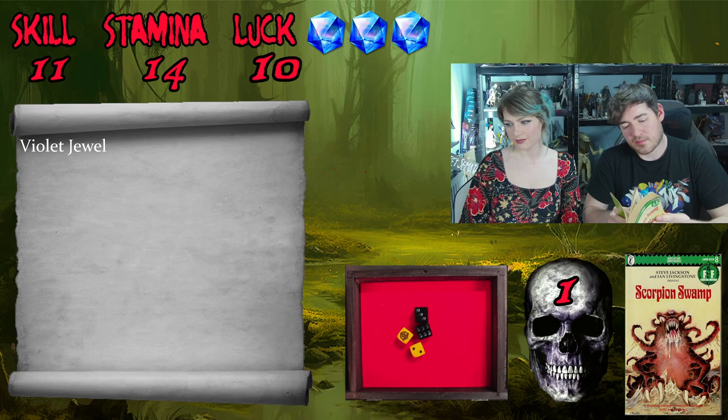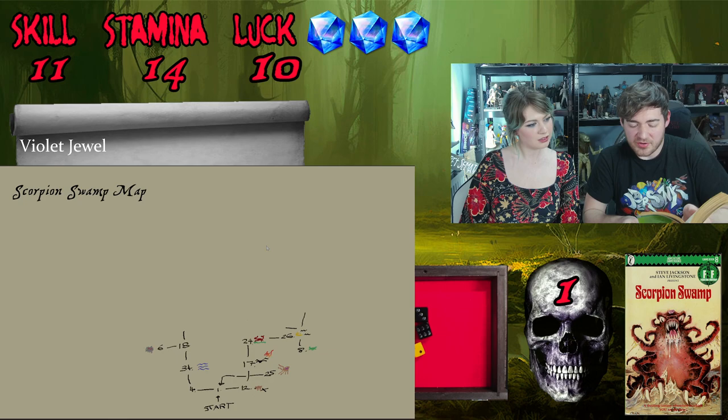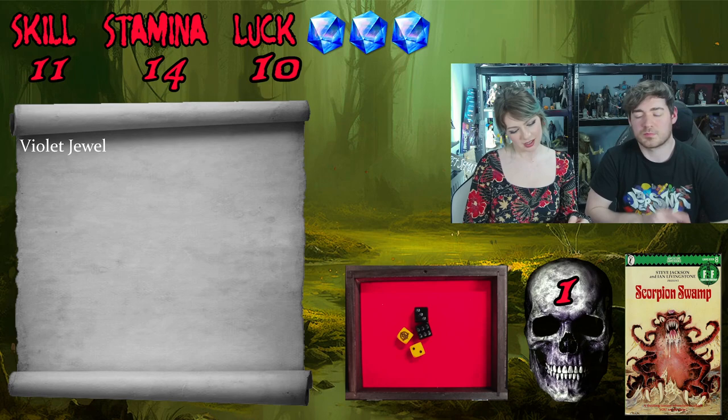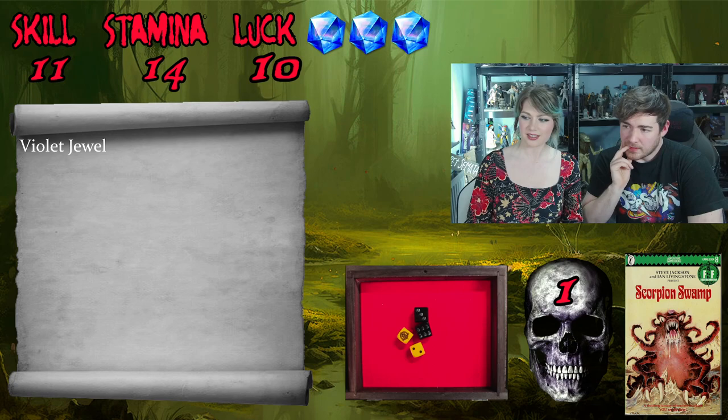Heading to page 323, we're back in the clearing where we met the swamp orcs. Since we slew them, we turn to 309. We have a choice of three exits: north, south, or west. We've been south already, and we've been west, though there might be a different west path. We need to head north and west toward Willow Bend.